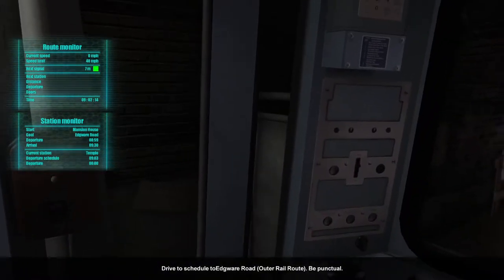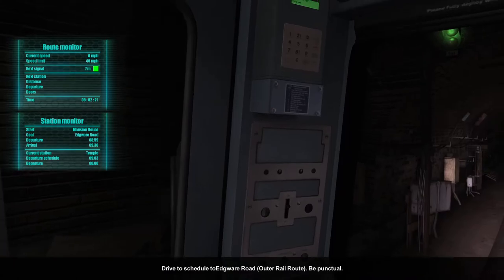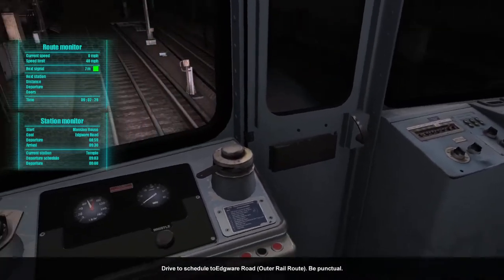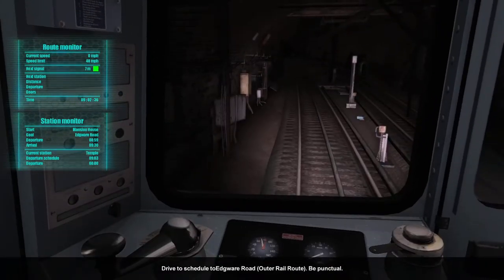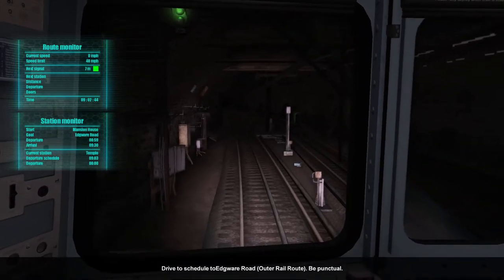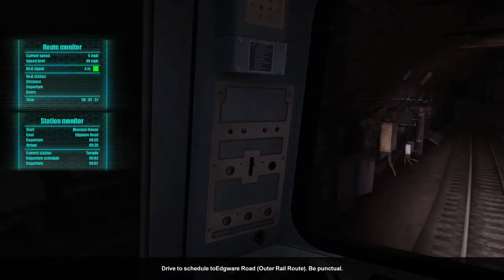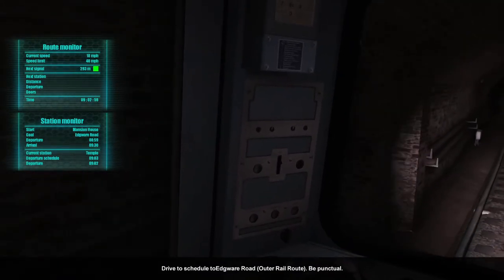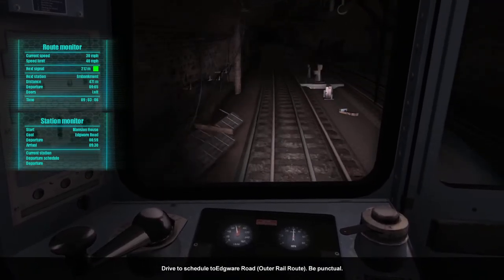This is Temple, exit for Somerset House. This is a Circle Line train to Edgware Road. We're a bit early so we'll wait and make sure everyone has got on or off. In real life there should be screens at all these stations, but in this game they're either not there or don't work. Next stop should be Embankment.